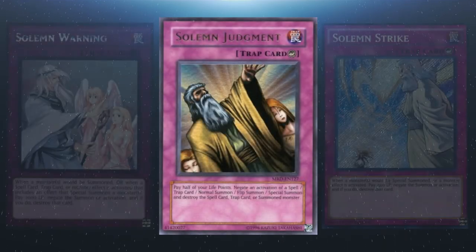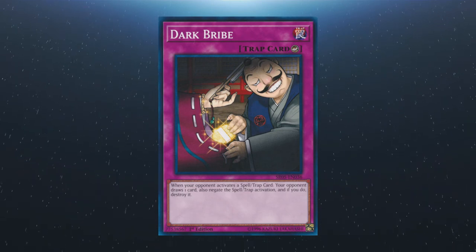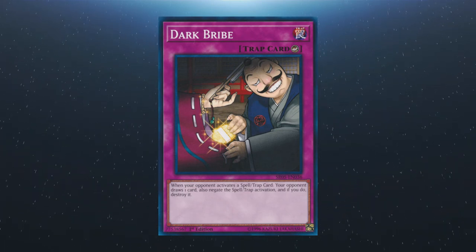Next up we have the Solemn Brigade. The Solemn cards can be a wonderful way to protect your assets in this deck. Remember, life points are just a resource. Stopping one key card in exchange for some life points is a bargain, especially if it wins you the game. The deck can be susceptible to blowout cards like Lightning Storm and Evenly Matched, both very common in the current meta, and having ways to stop these is key. Fortunately the Solemn package is relatively cheap. You can consider other options such as Dark Bribe, although paying life points is preferable to giving your opponent more resources.